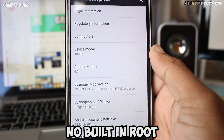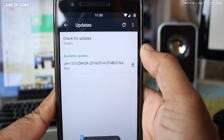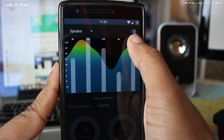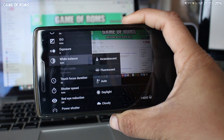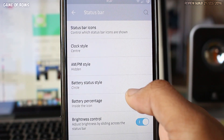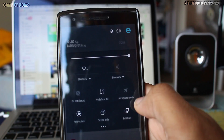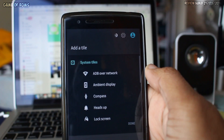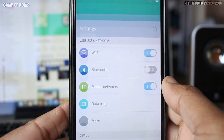We can flash root afterwards. OTA updates via the inbuilt CM updater are available, audio effects is also included to tweak your audio with lots of manual settings, Snapdragon camera is there too, and it has the usual customization that you would expect.